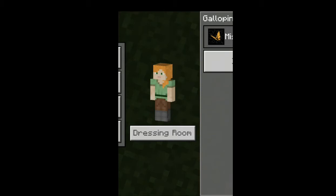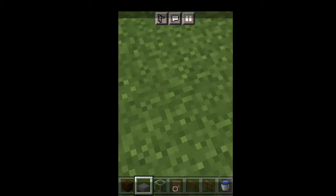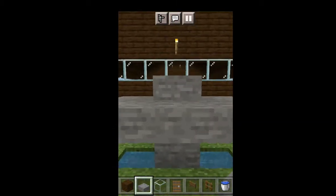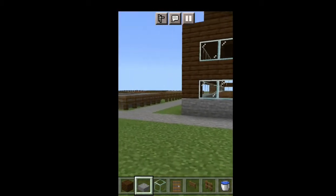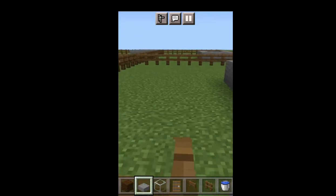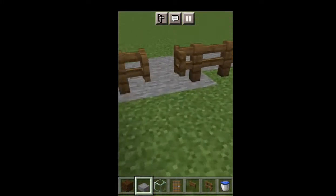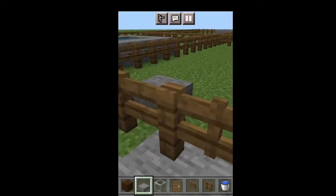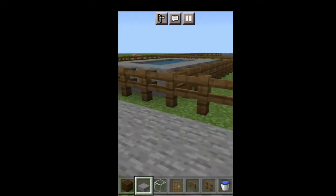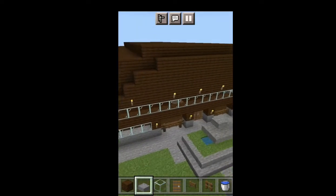Hey guys, welcome or welcome back to my channel Cowgirls of Nebraska! Today we are going to be building some of the stables of Galloping Gold Stables. This is what it looks like so far — I added the water fountain but didn't film it because I kept wrecking it. Over here there's a path to all of the pastures, and there are four of these and they're all around the same size.